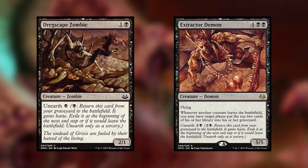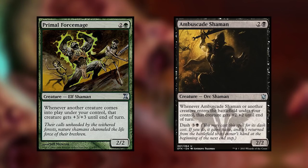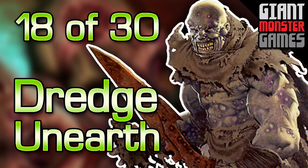The third and final part of the deck is we are trying to make these creatures extremely large as they come out of our graveyard. We're doing that with Primal Force Mage and Ambersand Shaman. They both make it so when a creature enters the battlefield, they get plus something, plus something. Primal Force Mage gives plus three, plus three, and the Shaman gives plus two, plus two. So when we play a Dregscape Zombie for one out of our graveyard and we have a Primal Force Mage, it gets plus three, plus three, which means it is now a 5/3 — we can swing in and do some serious damage. That is how this entire deck is supposed to work.